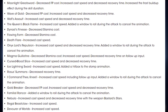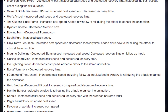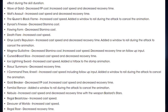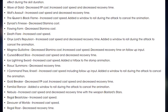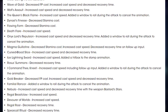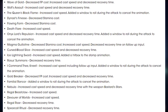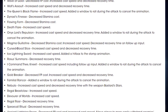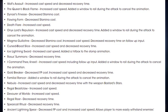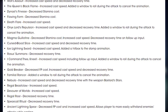Onyx Large Repulsion: increased cast speed, decreased recovery time, and added a window to roll to cancel the animation. Magma Guillotine: decreased stamina cost, increased cast speed, and decreased recovery time on follow-up input. Cursed Blood Slice: increased cast speed and decreased recovery time. Ice Lightning Sword: increased cast speed and added a hitbox to the stomp animation. Rose's Summon: decreased recovery time. I Command Thee Kneel: increased cast speed including follow-up input, and added a window to roll to cancel the animation. Goldbreaker: decreased FP cost, increased cast speed, and decreased recovery time. Familial Rancor: added a window to roll during the attack to cancel the animation.